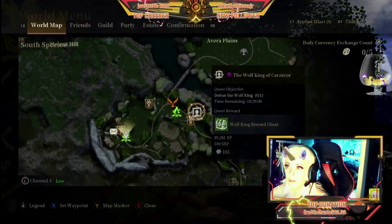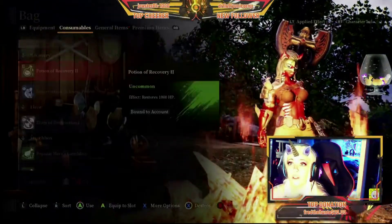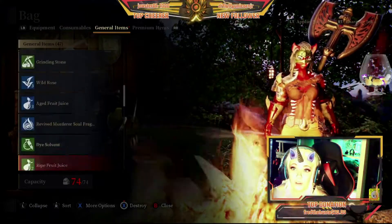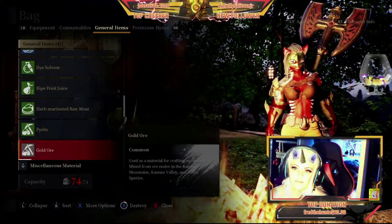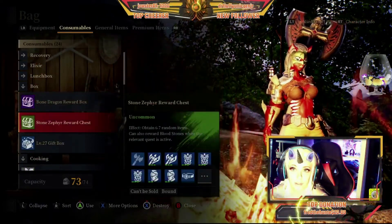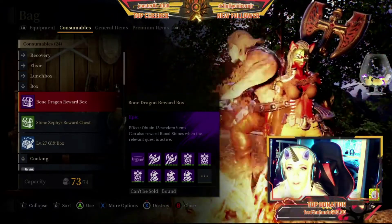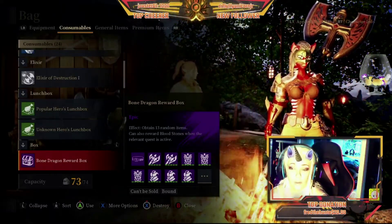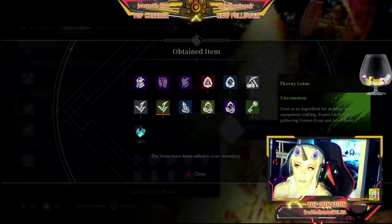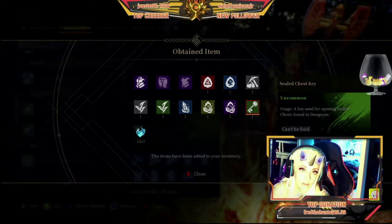World bosses and any icon that looks like a portrait marker will give you drop chests. Once you complete them, you can open the chests for extra goodies. Regional bosses respawn more frequently, while world bosses are only about once a week — though you can fight world bosses multiple times. Things you can get from those boxes include weapons, armor fortification stones, weapon fortification stones, extra gathering goodies, embers, armor sigils, and sometimes even sealed chest keys. Keep these, or you can sell them for a hefty sum of money.